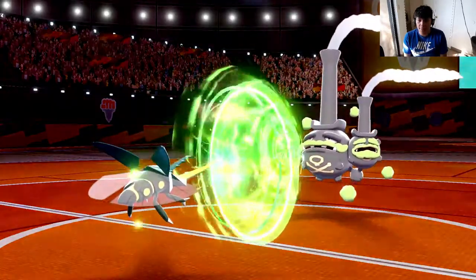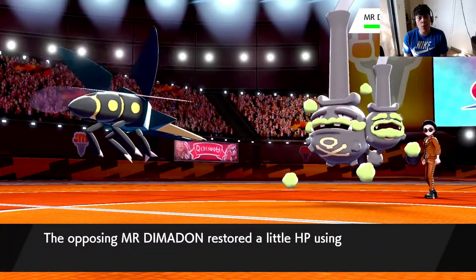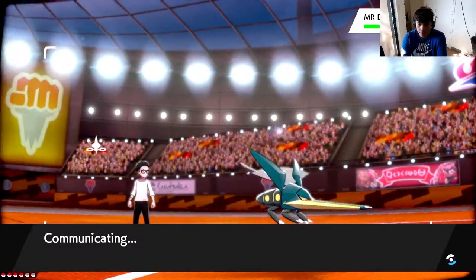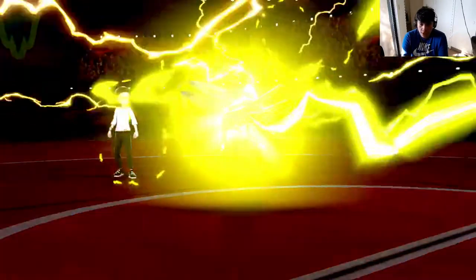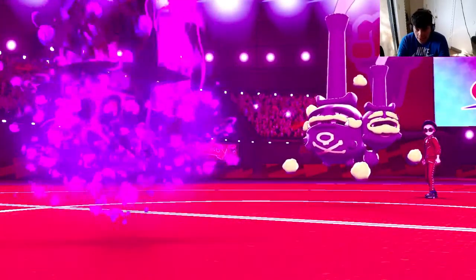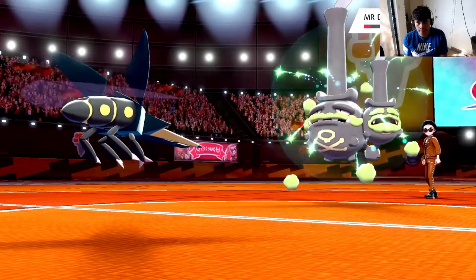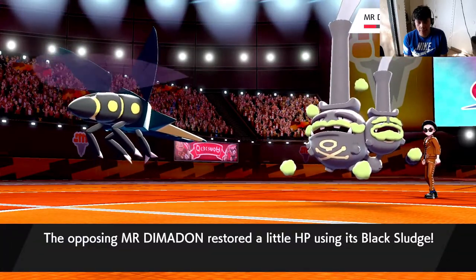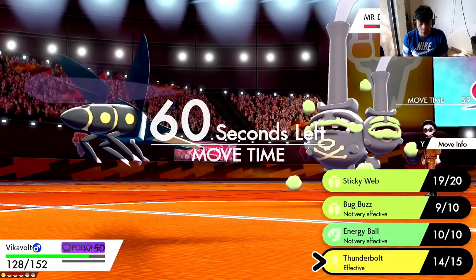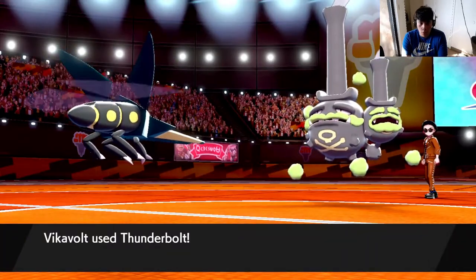Here comes the Galarian Wheezing - I thought so. Bug Buzz is gonna be times four resistance so this isn't gonna do anything. I'm afraid of Will-O-Wisp, otherwise I would have gone into Crawdaunt. Thunderbolt - huge damage, almost knocks it out. Toxic - I'm not afraid of a little Toxic. Now are you running Protect? Are you trying to stall me out a little bit? Slack Off recovery. Thunderbolt's gonna be the move. I think we kind of got this in the bag - his Pokemon's HP are running pretty low.